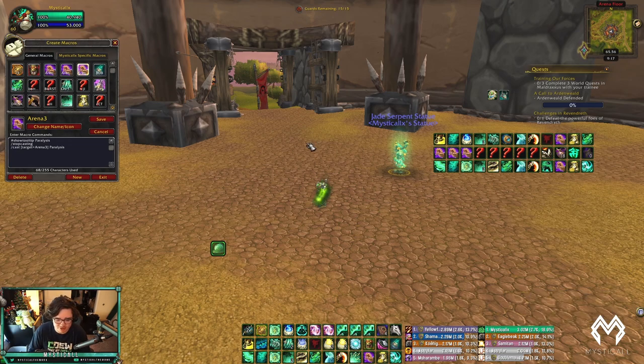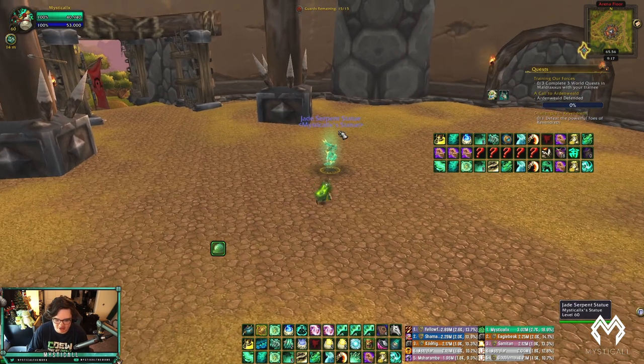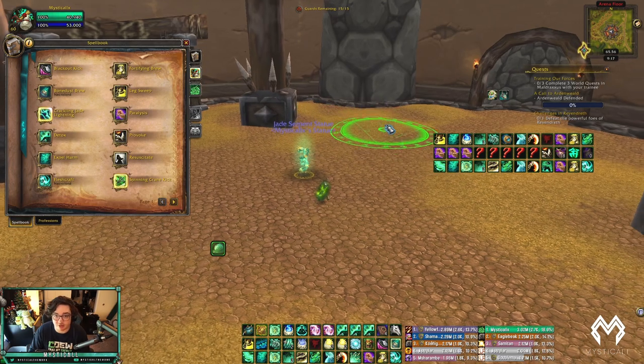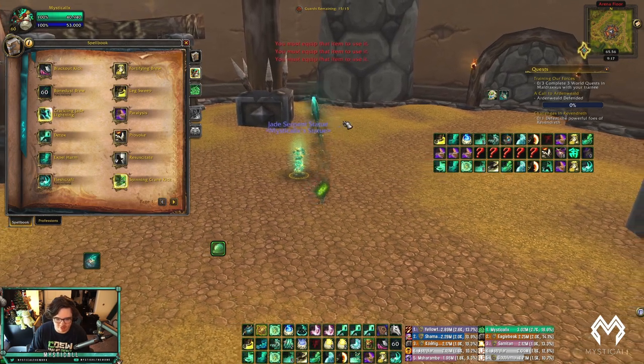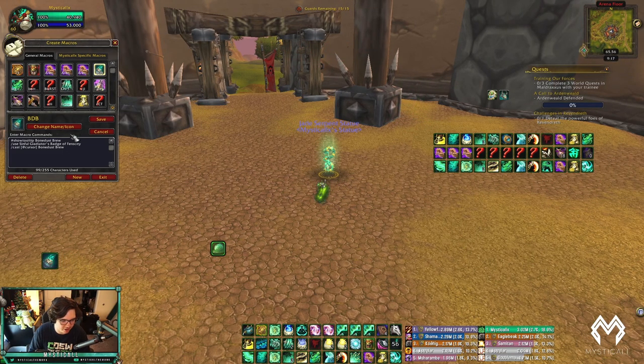I also have an at-cursor Bonebreaker Brew macro — wherever my cursor is it throws it there. It also has Blood Fury (the Orc racial) built in. I have a Provoke macro for taunting pets, which is really important versus Hunters. And if you're queuing into Destro Warlocks, I have a Provoke Infernal macro — provoking the Infernal breaks CC on you like Repentance and Polymorphs.